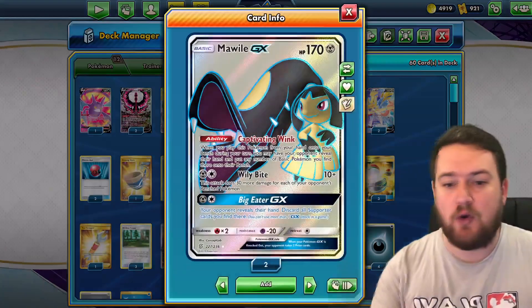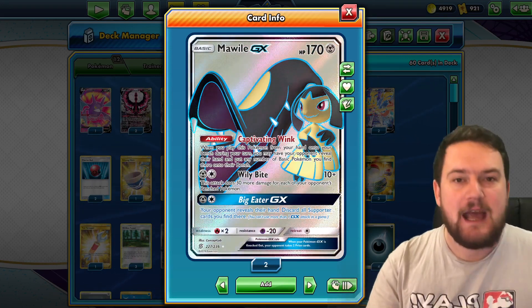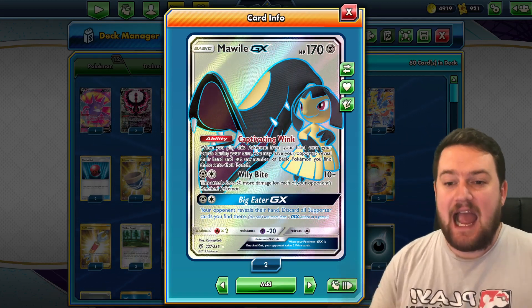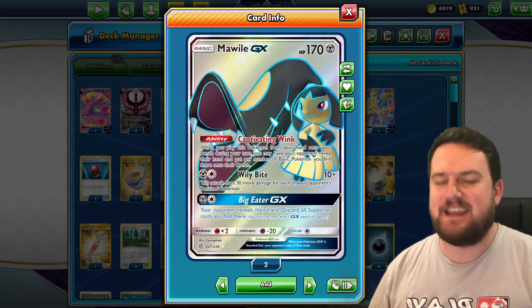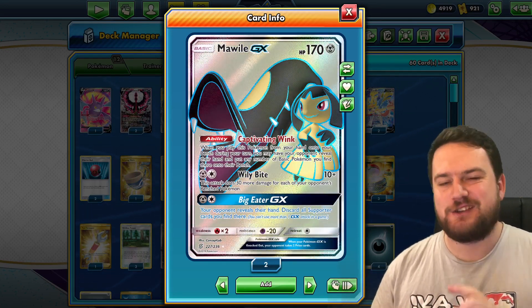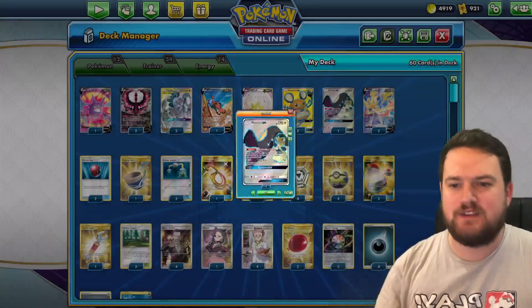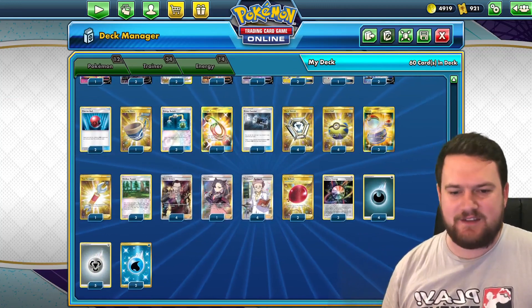If we think about cards like Morpeko, there's one Morpeko in the list. We don't need to have two. It's a good backup attacker with Wily Bite — 10 plus 30 for every benched Pokemon — and the Captivating Wink ability is very, very powerful, particularly for this deck because we want to put Pokemon like Dedenne and Crobat onto our opponent's bench so that we can take knockouts on them.